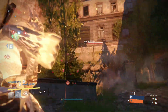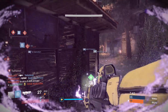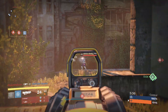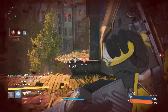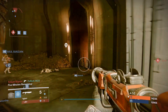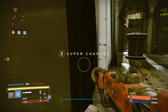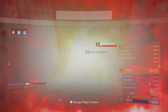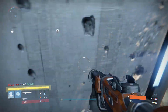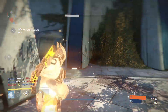With this build the Sunbreaker will destroy in PvP. Sunbreaker right now is one of the best subclasses in PvP, and Titans are finally at the same level as Hunters and Warlocks. I've been seeing a lot of posts on the Destiny forums about the Sunbreaker being too OP. If you ask me — yes, it is OP, but it's as OP as the Blade Dancer and the Golden Gun. If you think about it, every super in Destiny is overpowered. It's a super — it should be powerful. Let me know what you think in the comment section below.